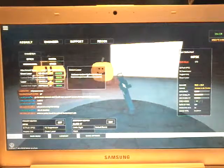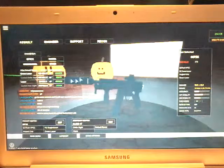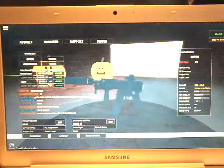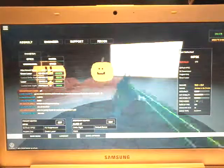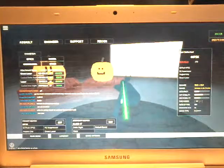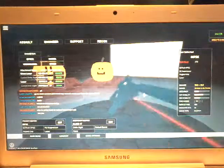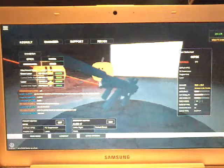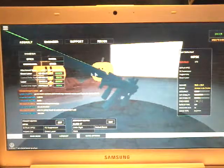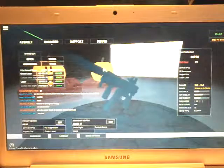The green laser and the regular laser have different placements on my gun. I like the green laser better because when I'm actually aiming I can see the laser, unlike the normal laser where it's at the bottom of my barrel so I can barely see it when I'm aiming. So I like the green laser.